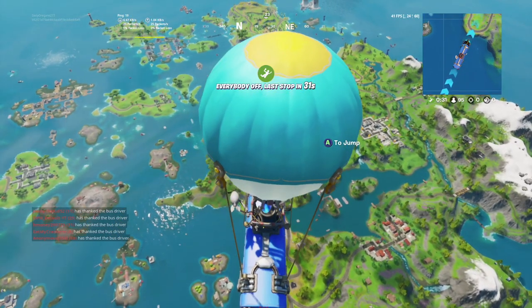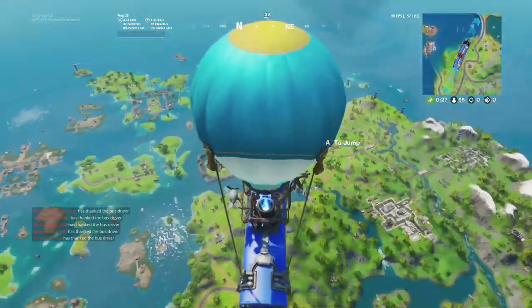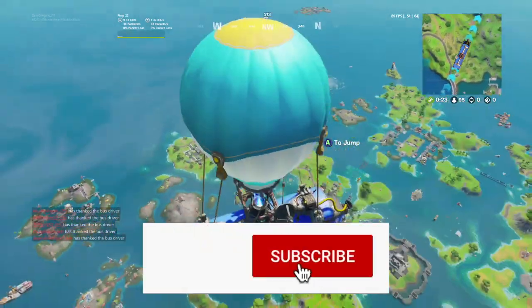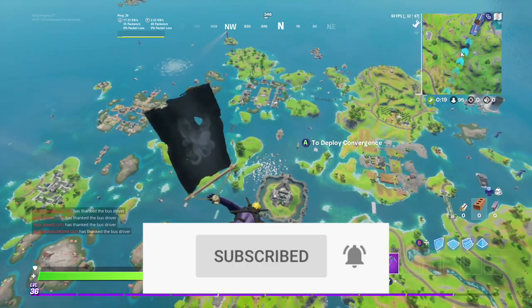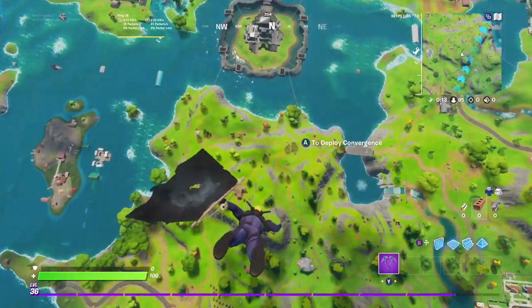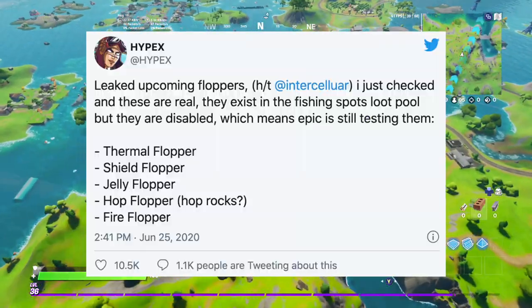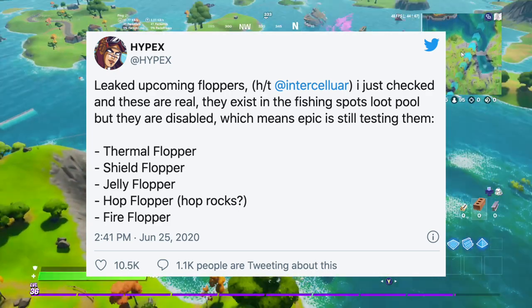Hey guys, it's Matt with another video. This video will be talking about the new variants that have been leaked of the flopper. Recently, a leaker called Hypex, who's known for his Fortnite leaks, has uncovered in the game files that Fortnite has added five different new floppers. I'll be showing you guys them on the screen right now. The leaked floppers are the thermal flopper, shield flopper, jelly flopper, hot flopper, and fire flopper.